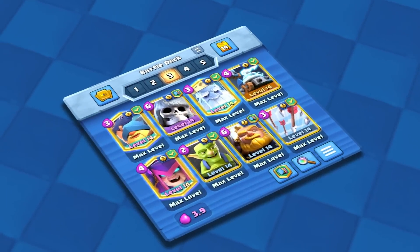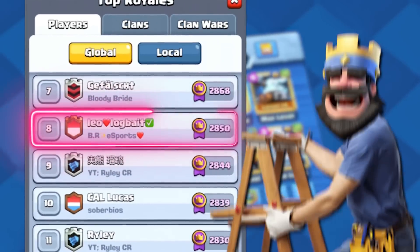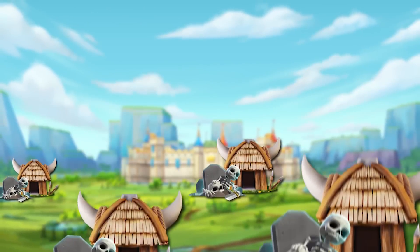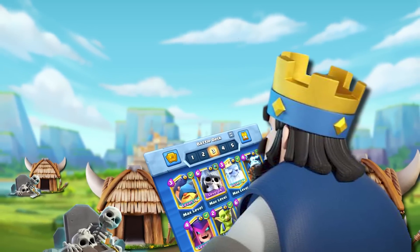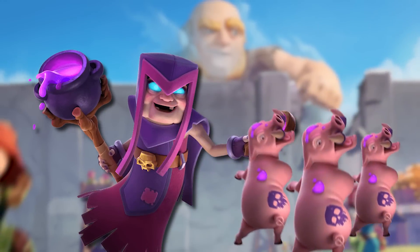Hey, what's up guys, we're back again with a new meta Royal Giant tech that all the top pros in Clash Royale are playing to get favorable matchups on ladder and dominate all the annoying decks. Graveyard and Goblin Hut are absolutely everywhere, and if you match into them, this deck should always win. Mother Witch turns your opponent's spawning spam against them so you have a powerful parade of piggies pushing at your opponent.